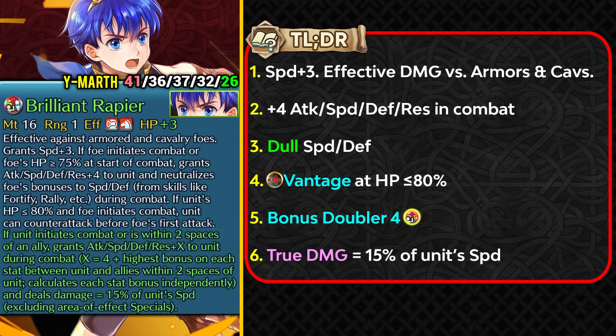As expected, Young Marth faces competition from Brave Marth, whose Vantage isn't HP-dependent — a significant advantage, since Young Marth needs to take a hit or use Winter/Spring Bernadetta to fall into Vantage range. He also lacks the damage reduction Brave Marth has built into his weapon. Young Marth does have effective damage against cavalry and armors instead of dragons, which could matter. Brave Marth is still the superior Vantage unit, but Young Marth is essentially the discount version.